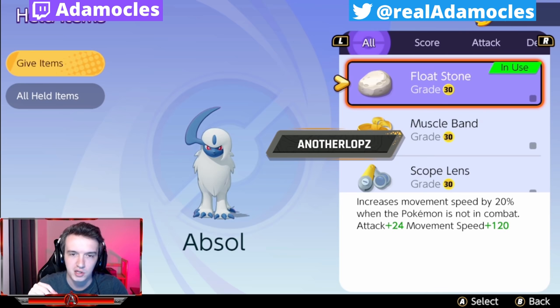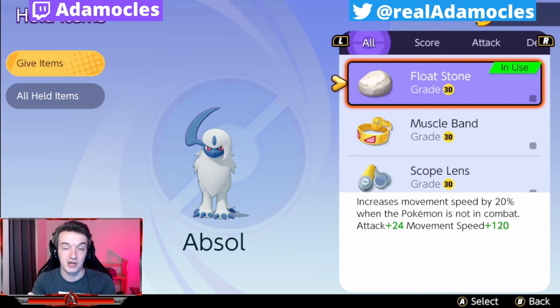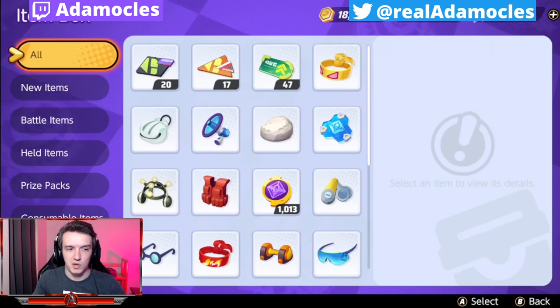I'm really curious what you guys think — do you like these kinds of tests? Do you want to see more? I want to see if I've changed your opinions on floatstone, because I know a lot of people preach this item. Coming up I've got post-patch build videos for Talonflame and Charizard, updated tier lists, a held items tier list, battle items coverage like eject button, and some general gameplay guides. Let me know what you want to see next and whether you agree with my observations — that's it for me, Damocles out.